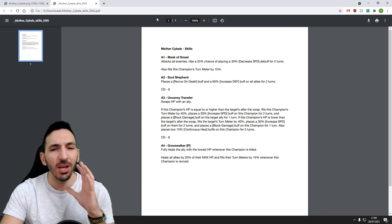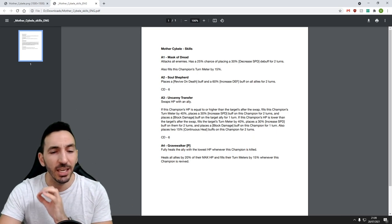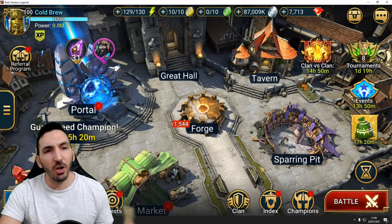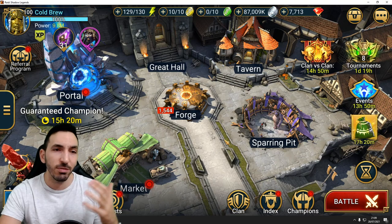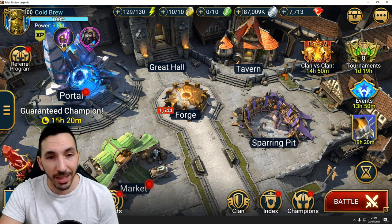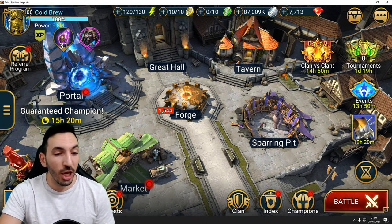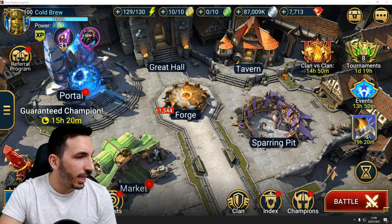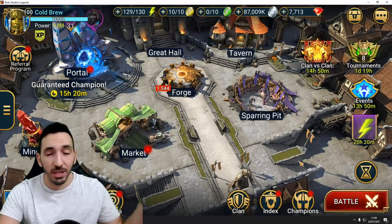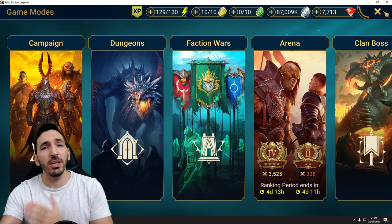Her kit overall seems all over the place. I'm not saying she's going to be a bad champion — I never say do not go for a fusion. I always recommend going for a fusion if you have the resources. It's a fun way to get some materials, and who knows how strong that champion can be in future events. This champion will be a legendary support from the Knight's Revenant faction. So if you're having issues with the Knight's Revenant faction, she's probably going to help.